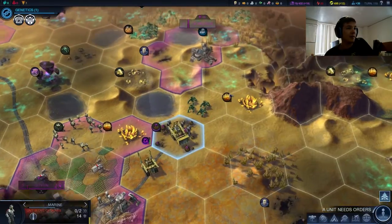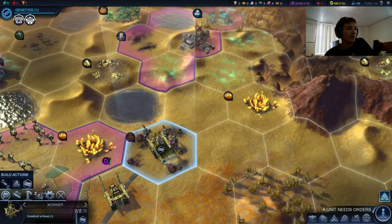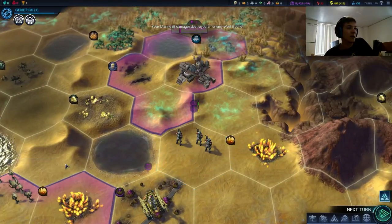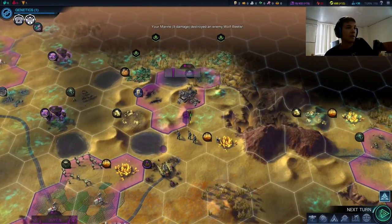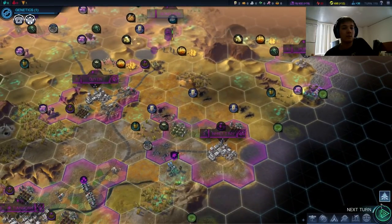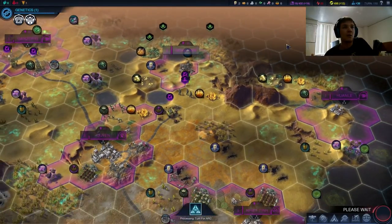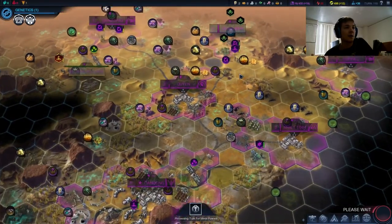Yeah, we got him. Finish that road — I love these PAC worker times, they're being so efficient. We'll have our trade route to Gong Ren hopefully done soon, and we'll be on our way to getting even more energy. Hopefully when we pick up free roads and mag rails, our economy will be skyrocketing.